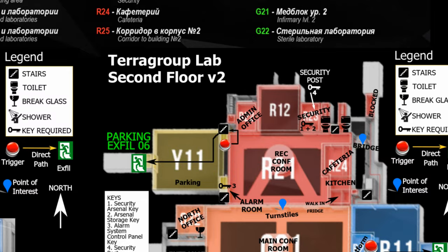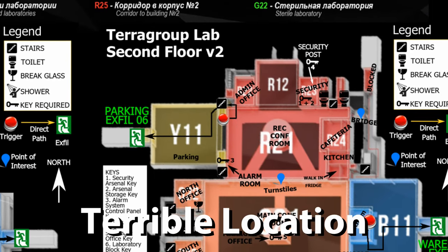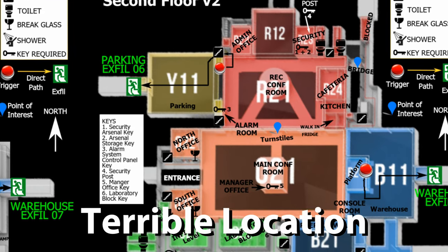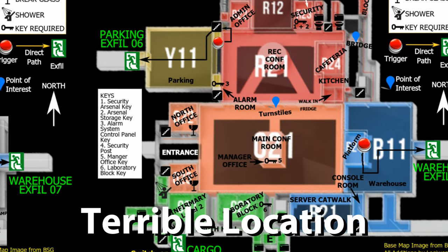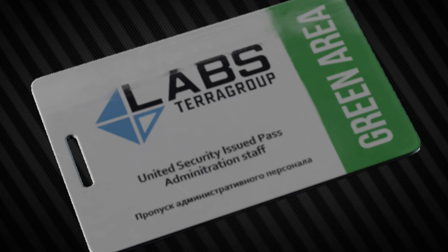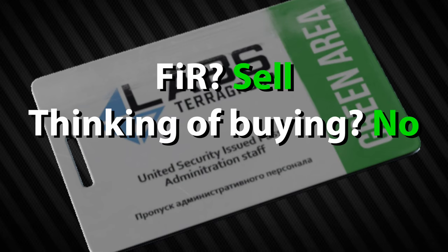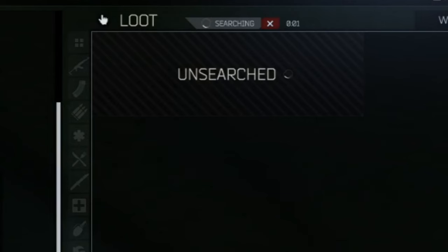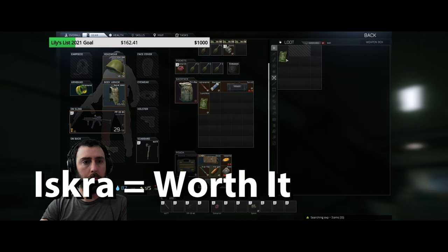Finally, the green room is located in the dead center of the labs map. This high traffic area greatly raises the risk while entering, exiting, and attempting to reach the green room. Overall, the green keycard is a mega chad flex card — unless a player is drowning in rubles, the green keycard should immediately be sold on the market and never purchased.